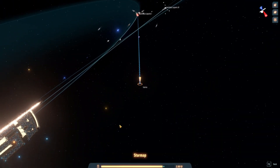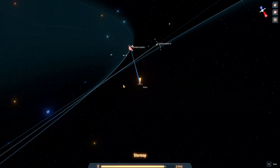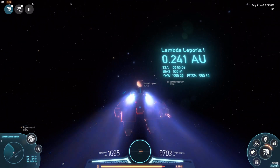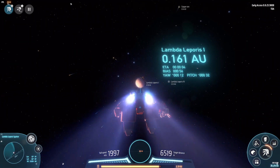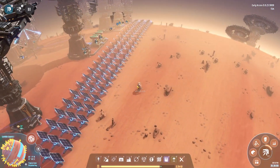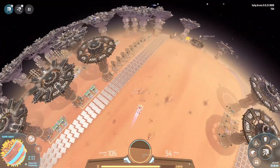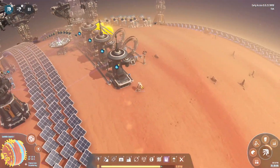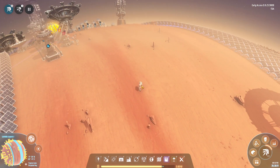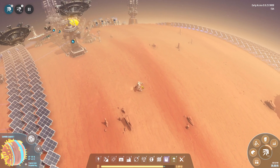Remember that travel line when you move from one planet to another? It used to stick around after you actually reached your planet. Well, let's check what happens now. If you reach your planet, then instantly after you land, the line is gone — no more line. Is this a huge upgrade? No. Is this something that was annoying every single time I flew to a planet? Yes. And I'm probably not the only one, so it's worth mentioning.